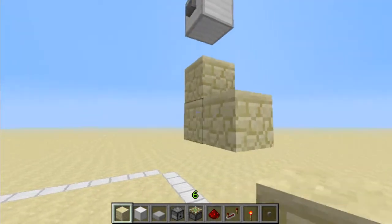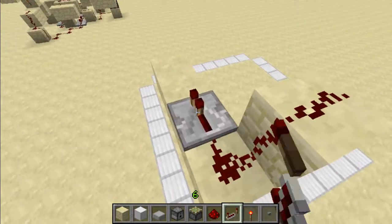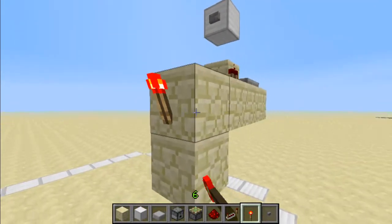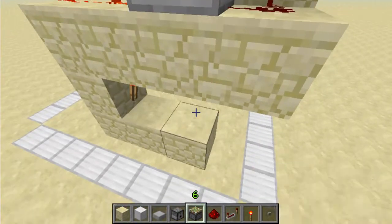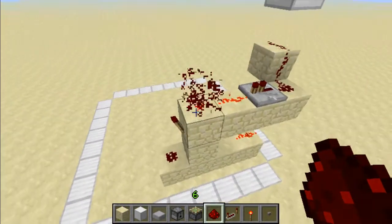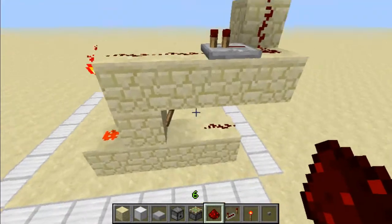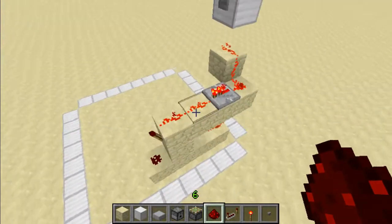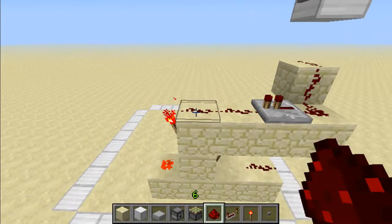Then you'll build an RS NOR latch. To build this, you'll need to place a repeater then redstone, build down, place torches there and there, place a piece of redstone there and a piece of redstone there. As you can see, this torch is powered and this one is not, which powers this redstone. If you press the button it'll stay opposite. To reset it, you'd break that for now.